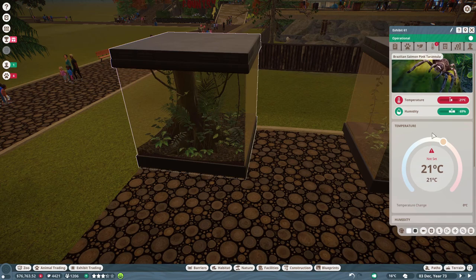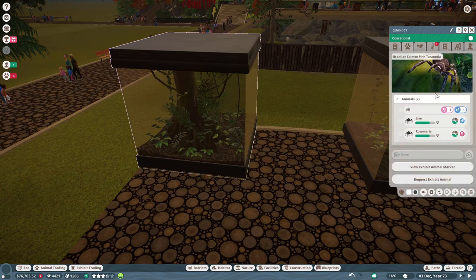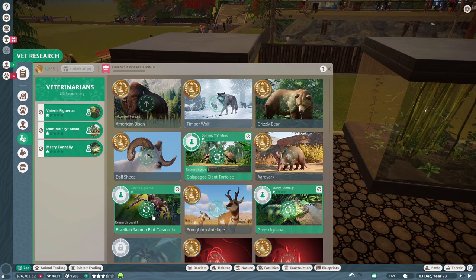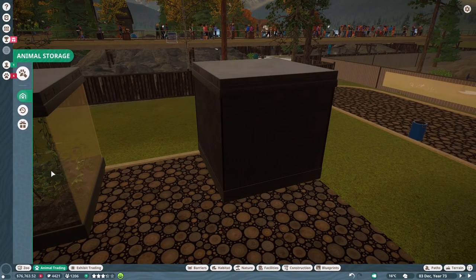Now I can go ahead and set up your habitat. It needed to be a tad warmer. Your scenery... wait, what do I have in here? Oh, a Brazilian salmon pink tarantula. I thought I was getting something else. Let's go ahead and get our staff researching that one too.